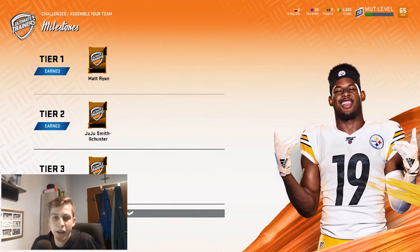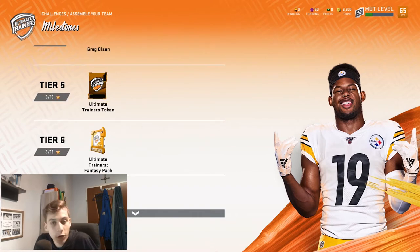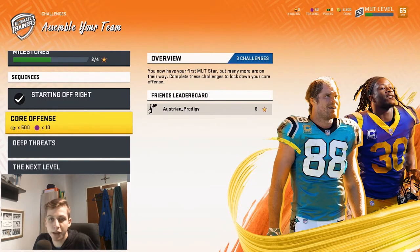Rather than having to complete a certain solo challenge to get a reward, you need a certain amount of stars. For example, I would need two more stars to get Todd Gurley, four more stars to get Greg Olsen, eight more stars to get an ultimate trainers token, and so on. These are the major changes they've made to this system.